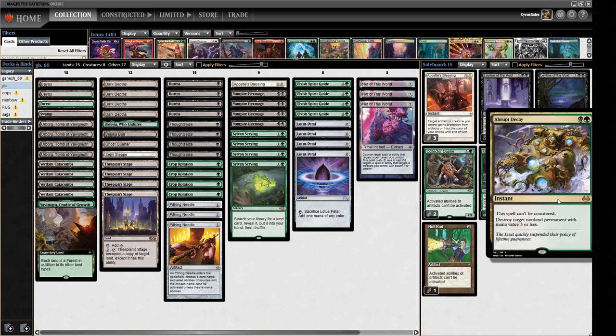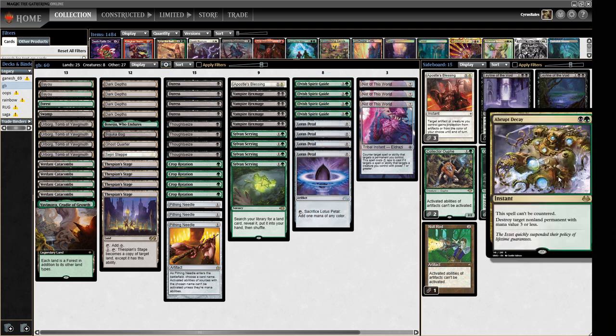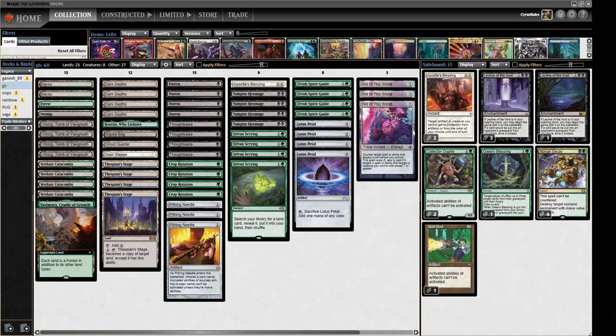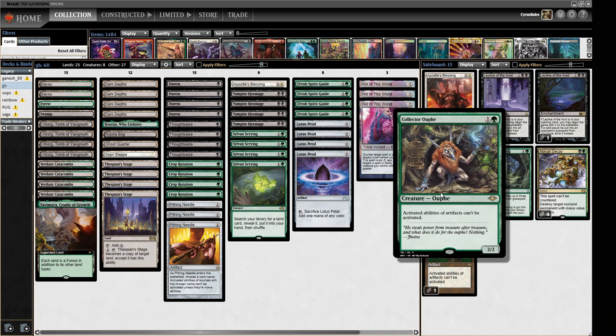We have four Abrupt Decay. The reason I like Green-Black Turbo Depths is because we can reliably cast Abrupt Decay from the sideboard — we have two basics, four fetch lands, and eight bits of mana, so we really only need one basic to cast it and know it's going to resolve. People are playing Blood Moon in decks with blue mana like Sneak and Show, and we don't want our Blood Moon answer getting countered. We also have two Collector Ouphe and a Null Rod, split the difference — Null Rod is slightly easier to cast given our colorless lands.